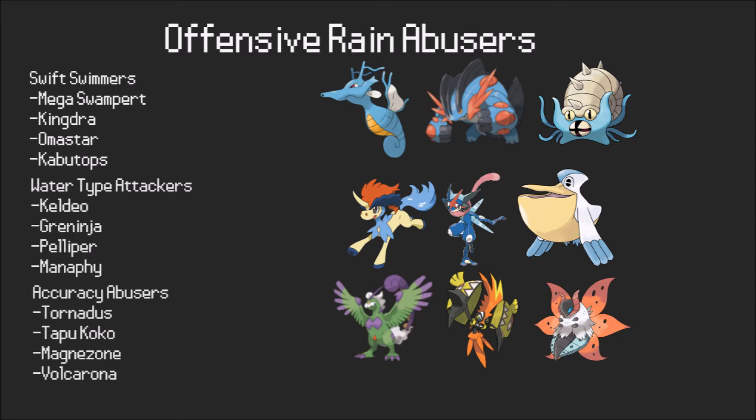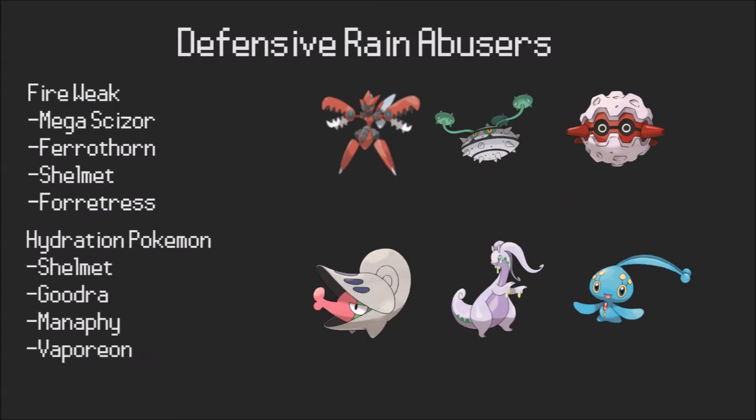The final sub-section of offensive rain abusers is the accuracy users — Pokémon that use rain to ensure those powerful moves hit. We're talking about things like Tornadus-T, which likes to land its Hurricanes. Coco gets to run Thunder on rain teams, and the same goes for Magnezone. Occasionally you'll even see a Z-Hurricane Volcarona set. And obviously Pelipper can hit its Hurricanes all the time, which is really nice — always being able to land these powerful attacks without the accuracy drawback.